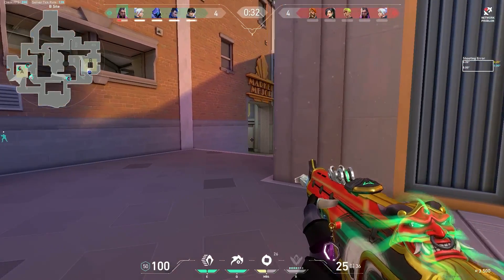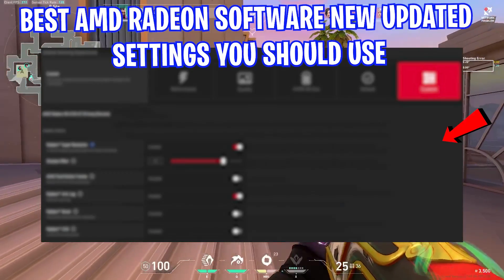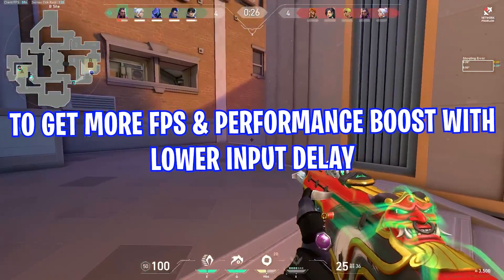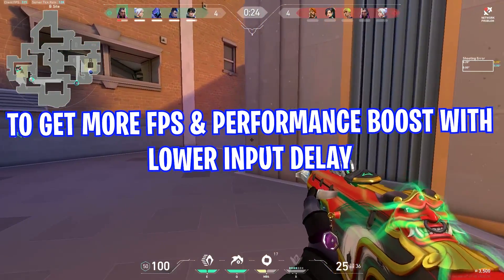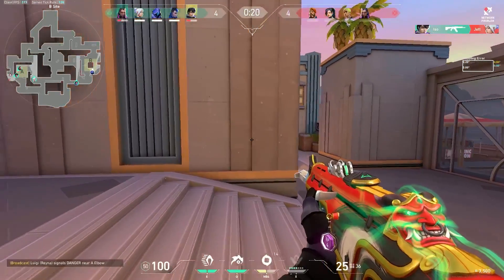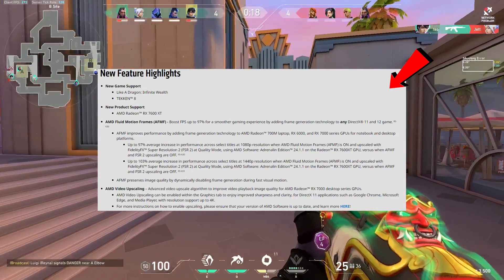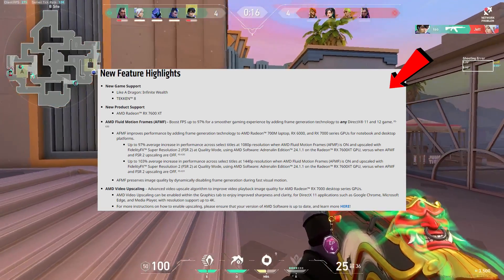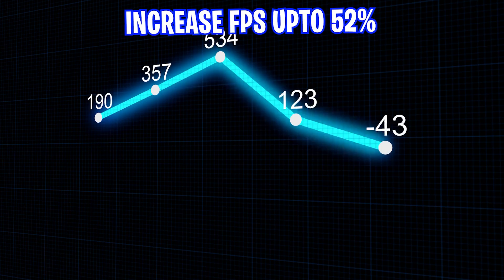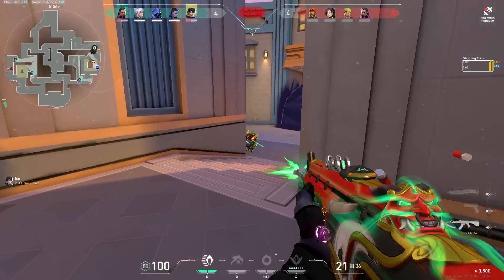Hey guys, what's up, hope you are all doing great. In this video, we'll show you the best AMD Radeon software new updated settings you should use right now to get more FPS and performance boost with lower input delay in any games. First you need to download and install the latest AMD Radeon drivers that support new games like Palworld, Tekken 8, and many more. Optimize AMD graphics settings for gaming, increase FPS up to 52%. Let's get into the video after the intro.